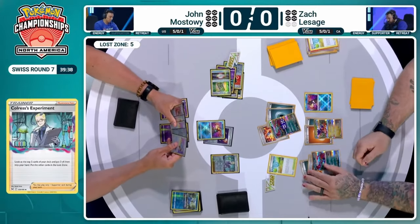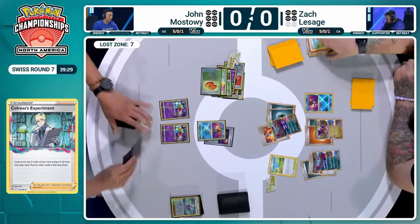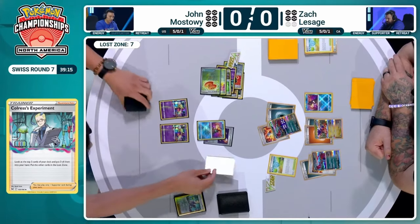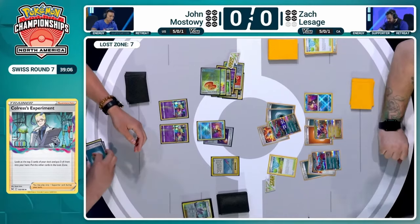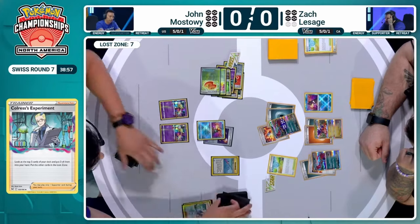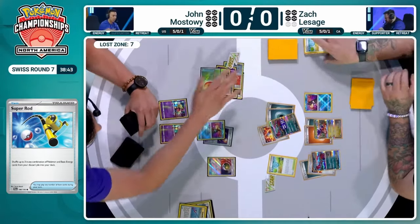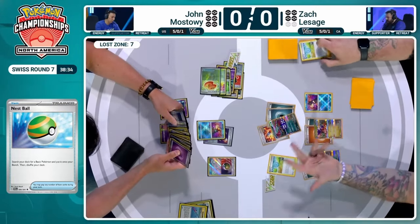Jon plays Colruses Experiment with some easier choices this time — getting rid of a Buddy-Buddy Poffin with no targets, and a Switch Cart hitting the Lost Zone. Jon has now reached the crucial seven count in the Lost Zone, especially since he's been holding all four Mirage Gate since turn one. He plays Super Rod, grabbing back the Cramorant, Darkness energy, and Water energy. With four Mirage Gates in hand you really want all your energy in the deck. There's a Roaring Moon EX in hand that can do big damage and tank a hit, which is quite nice.